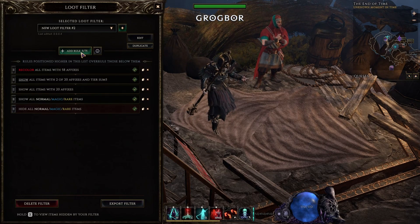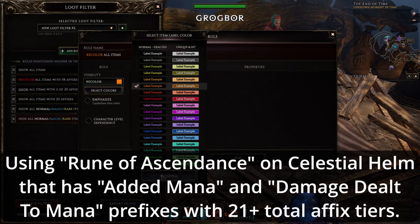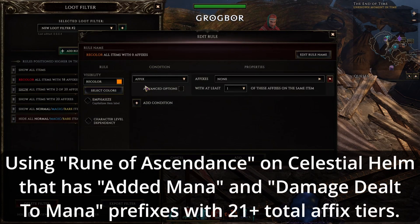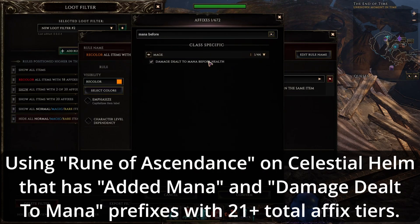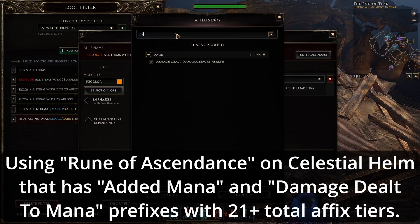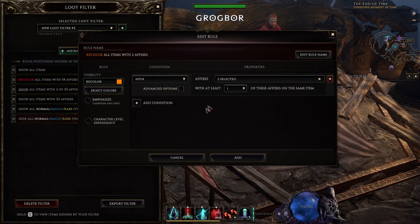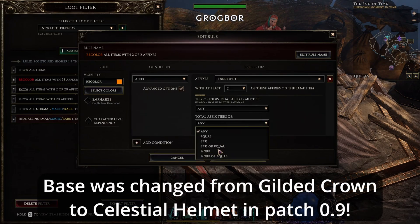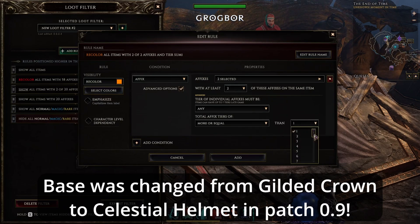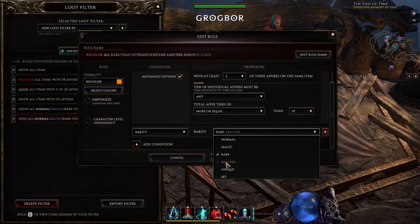It's also a nice idea to have a rule for fractured crown. The only way to get this item is by using a Rune of Ascendance on a gilded crown with flat mana and damage dealt to mana before health prefixes, on an item with a total of 21 tiers of affixes. Depending on how much you need this item, you can tweak this rule's strictness. If you don't really care, keep it at 2 needed affixes — show only gilded crowns with 2 affixes and total tier between 10 to 15. Set it to exalted only, unless you believe in your luck.